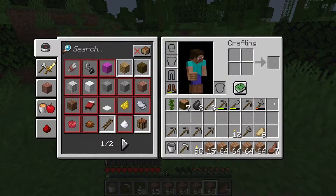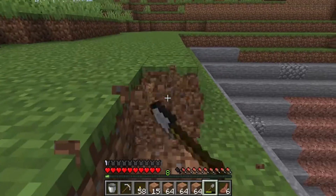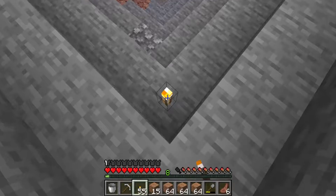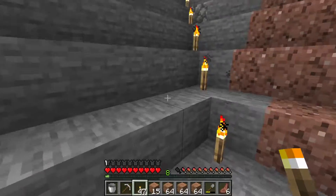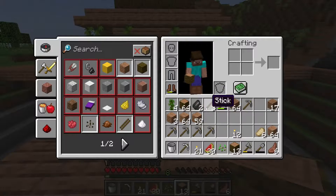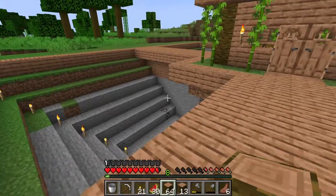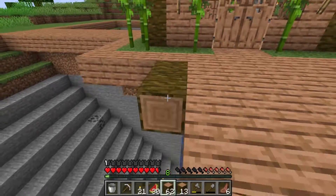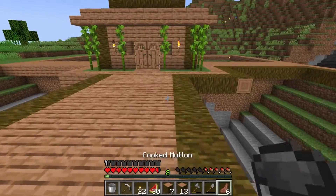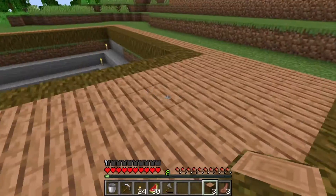We got a decent amount of wood to play with. I shouldn't have converted all of those — that was dumb. But we definitely have enough to finish up this trim. Before I continue I want to make sure all these stairs are properly lit, because I do plan on closing this up. This definitely won't be enough to complete the project, but we got a little of the jungle log. It takes about a stack to get all the way around.